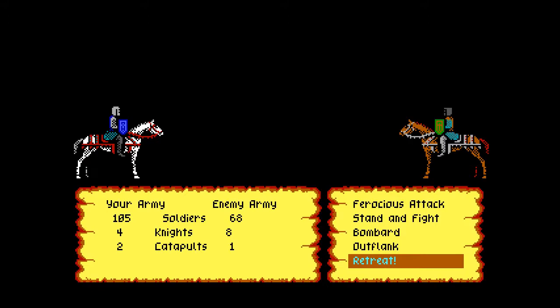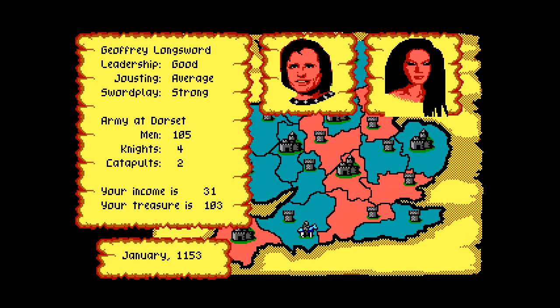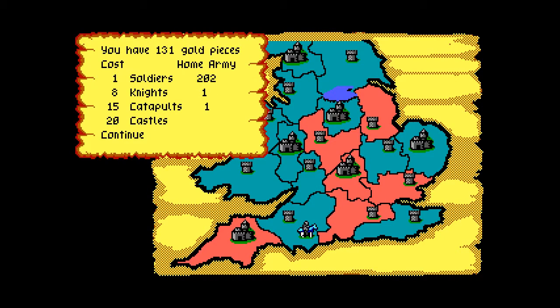I think I wanted to see if I could beat him, and it wasn't going quite the way I wanted, so I decided to retreat. I still have a supply line all the way back to my castle — I might be going back there for more men. Okay, I'm going to buy him out.